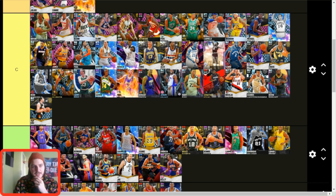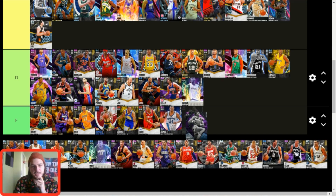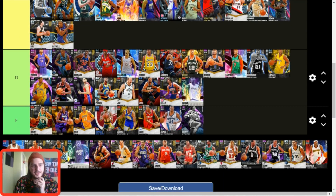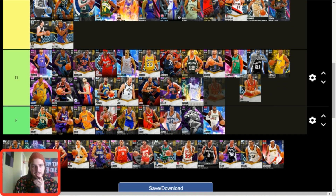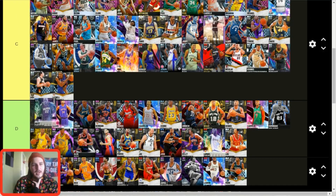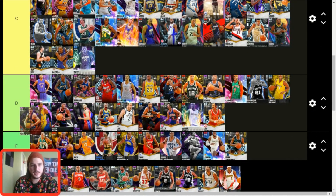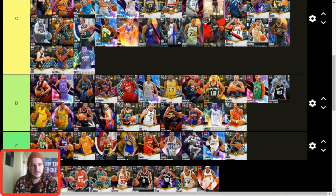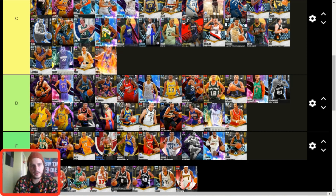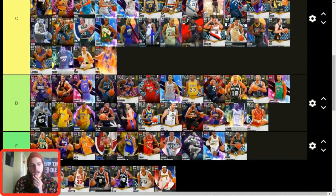Moving some cards down from C tier to balance things out a bit. Lamar Odom — D tier. Larry Kenon — not good enough anymore at this stage. Latrell Sprewell — still good enough for C tier. This LeBron I hate. Lou Hudson — D tier. Mark Aguirre — he's so bad. Matt Barnes — actually good enough in enough game modes for C tier; he's the best sapphire in this game by far. Mike Dunleavy — D tier.